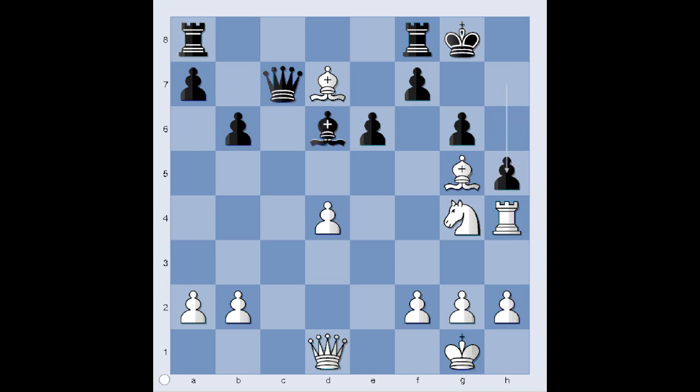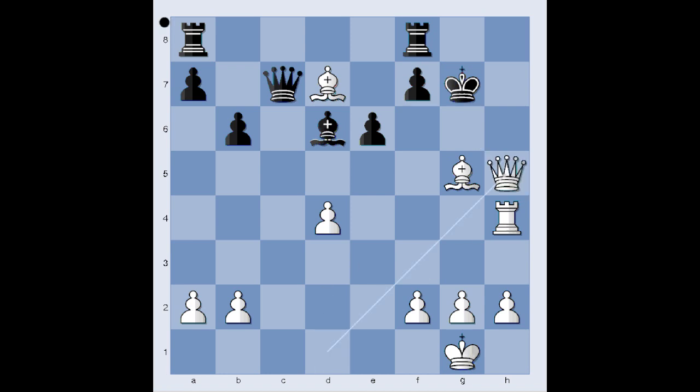H5 was played. Knight to f6 check. King to g7. You can pause the video and try to find the best move for white. Ready — what did you find? Knight takes on h5. Black recaptured with the pawn. Queen takes on h5 and threatens checkmate on h7.